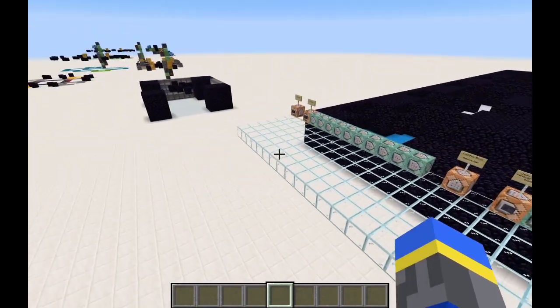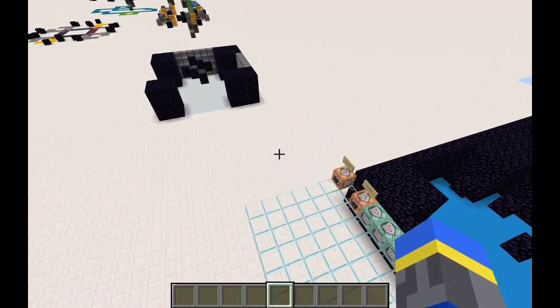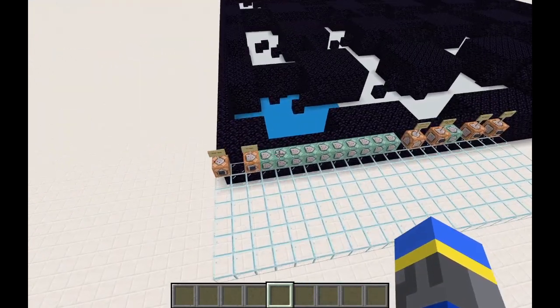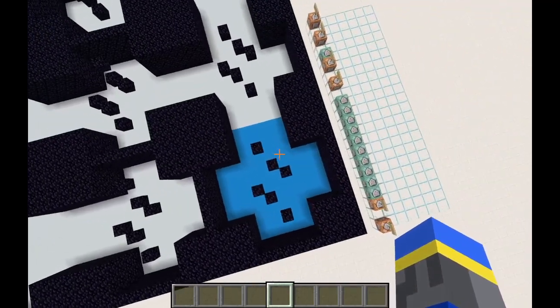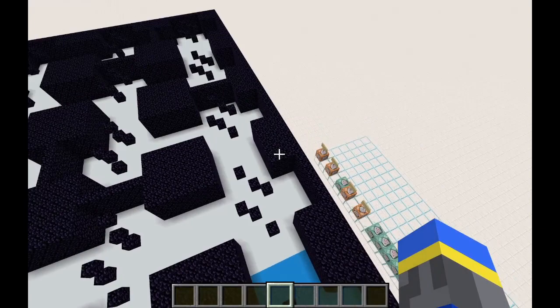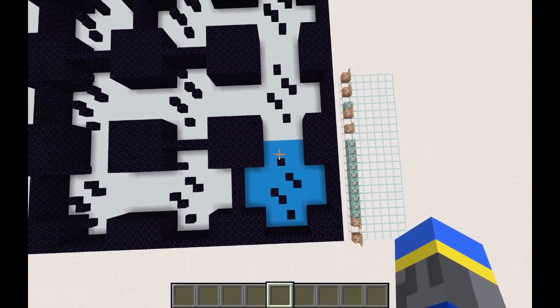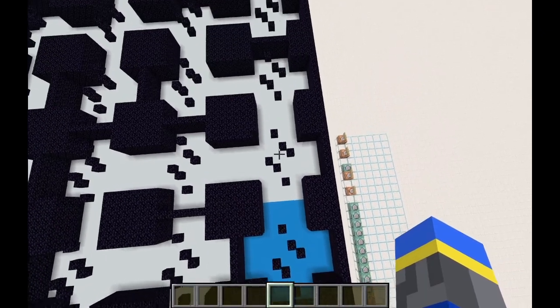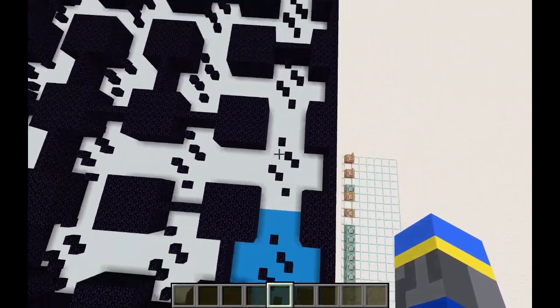This robot doesn't find the optimal path through the maze — it just finds any path through a maze, and it turns out the algorithm to do that is pretty simple. All you have to do is follow these few steps: basically, you just hug the right wall all the way through the maze. That means you always prefer to turn right. If you can't, go straight. If you can't, go left. And if you can't, turn around.